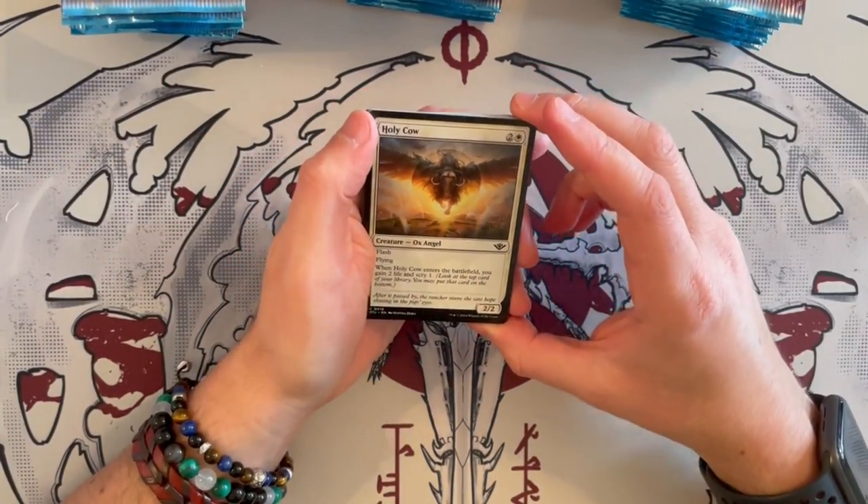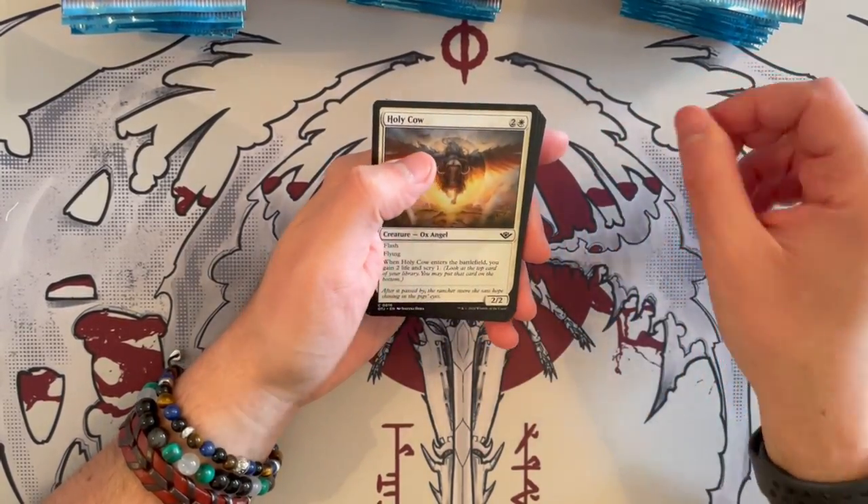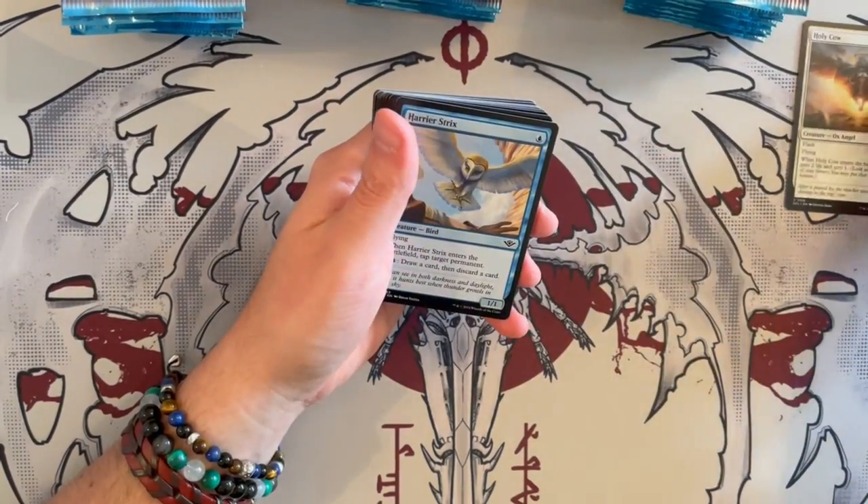First up, we have Holy Cow — a 2/2 flyer with flash, an ox angel. When it enters the battlefield, you gain 2 life and scry 1. Quite decent for drafting.